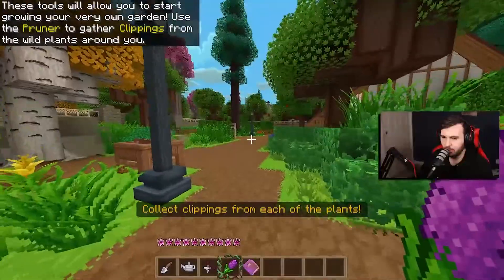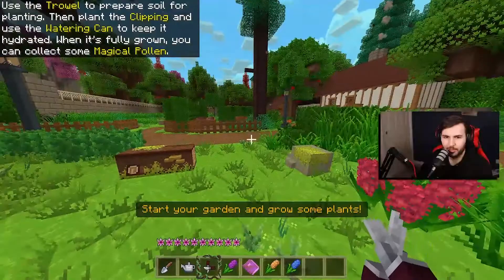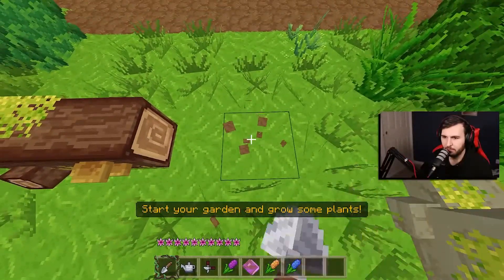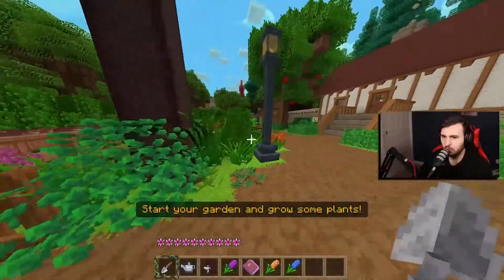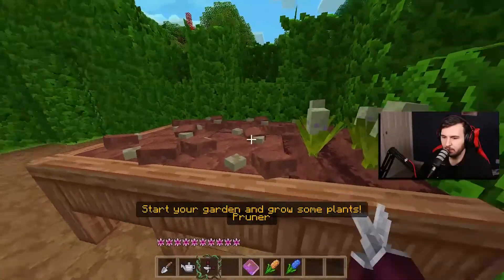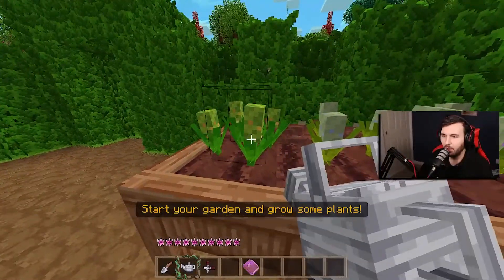Use the trowel to prepare soil for planting. Then plant the clippings and use the watering can to keep it hydrated. When it's fully grown, you can collect some magical pollen. Start your garden and grow some plants. Should we plant all three of these? And then water them. That's really cool.